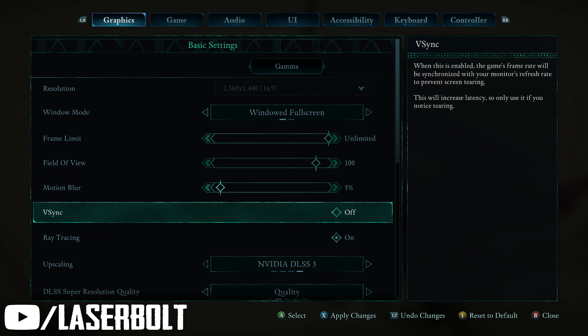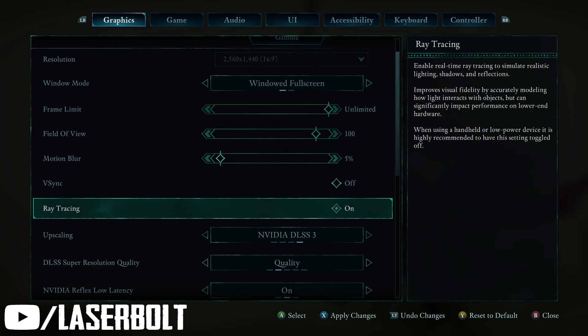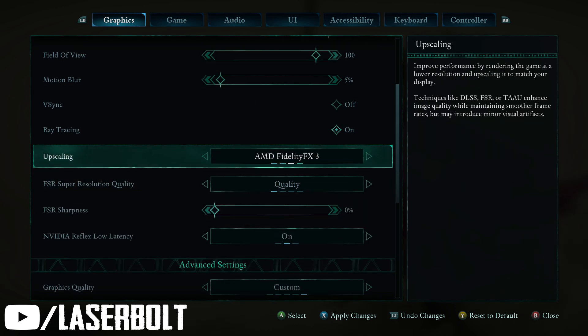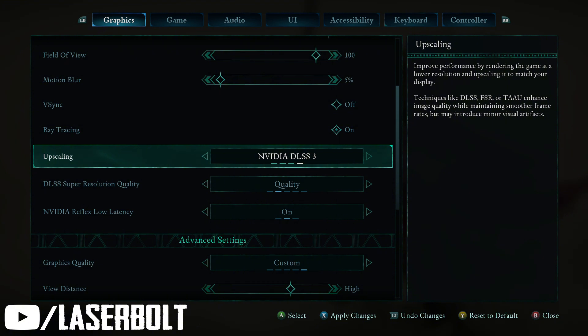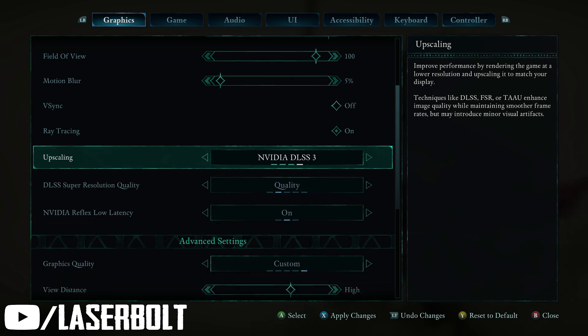If you see any tears on your graphics, turn V-Sync on. I like ray tracing because with DLSS 3 it makes everything look really nice. If it doesn't work for you, turn it off. You also have three other options: AMD FidelityFX, temporal resolution, and of course it all depends on your graphics card. I'm going with NVIDIA DLSS 3, but if that doesn't work for you, always go with TSR — that's a very good option.